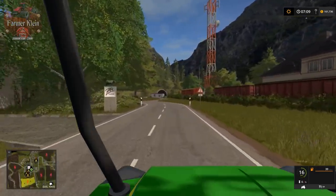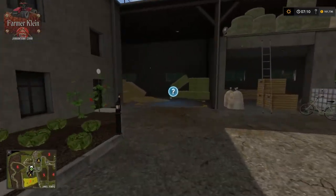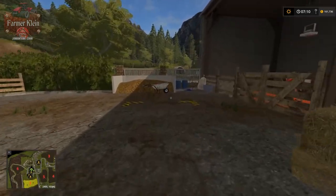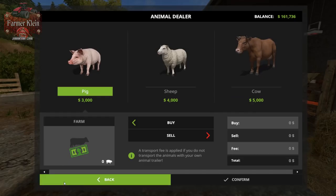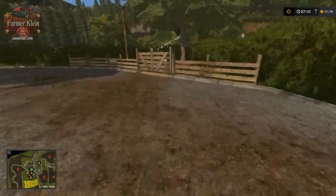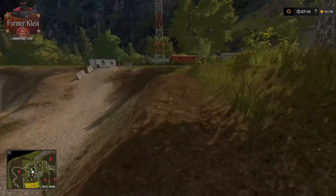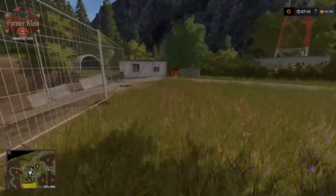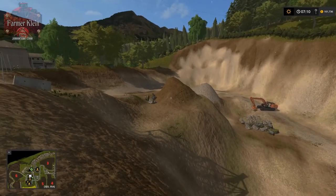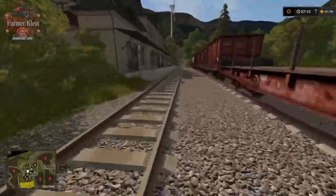Here we have our animal dealer, and here is our bale sell point for straw and grass. Over here we have our animal buy trigger where we can buy our animals. We have ambient animal sounds - cows, pigs, and the sheep are over here. Across the street we've got a pretty big dig - a big pit. This is just decoration with no real purpose. It's a really cool area though, and this is also the area where the train drives through - it came through here and went into that tunnel.